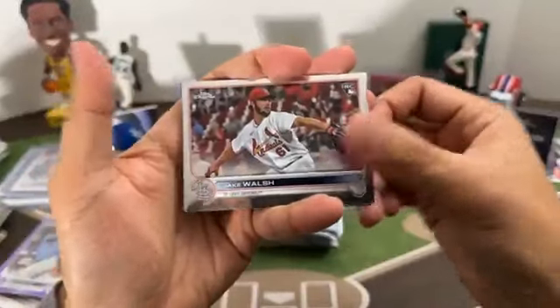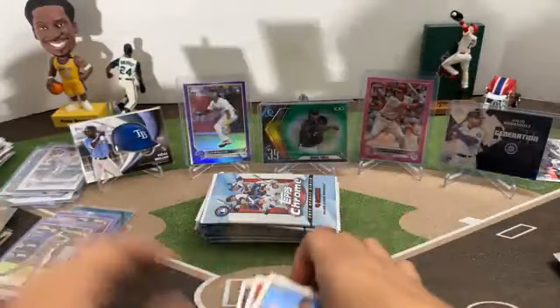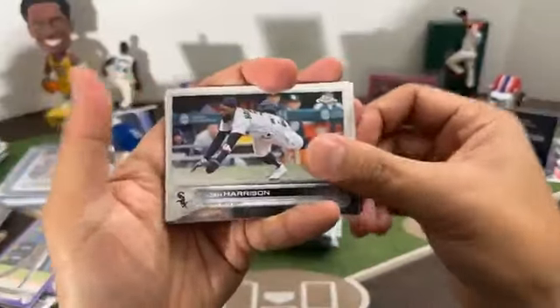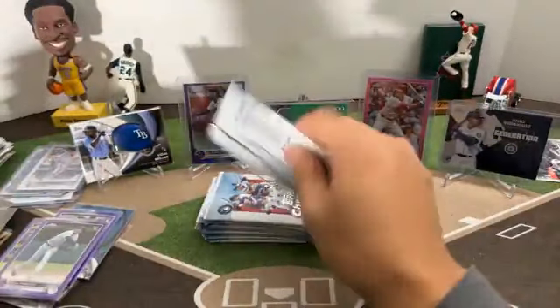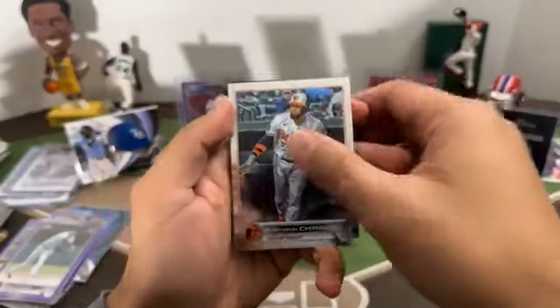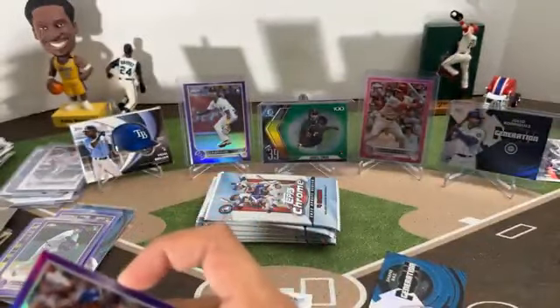Next pack: Jake Balsh rookie Cardinals, rookie debut Bryson Stott, all-star Manny Machado, rookie purple Adrian Martinez for the A's. Next pack: Josh Harrison, Dustin May, rookie William Woods for the Braves, rookie Alex Faito for the Tigers. Next pack: Robinson Chirinos, debut MJ Melendez for the Royals, Generation Now Shane Boz for the Rays. Nice hit — Julio Rodriguez purple. Finally showed up. Going to Ryan.